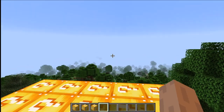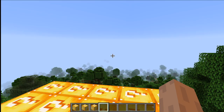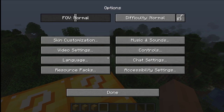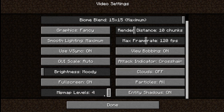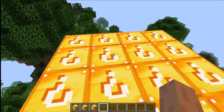Before we begin, I want to change my options a little bit. Video settings — I don't know what this biome blend does, but I'm gonna put it at max. I'm also gonna put the render distance lower. I decided to put the clouds off too. We'll just do five to make it cooler — like we can't see too much, so it makes the video cooler. Let's begin!